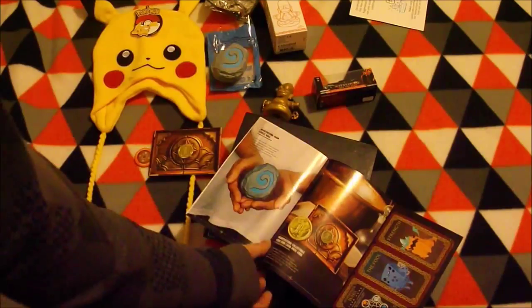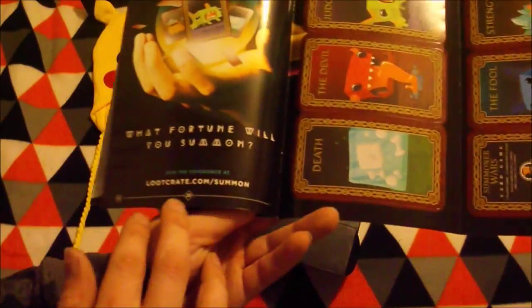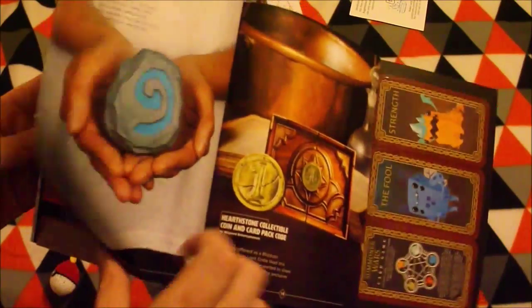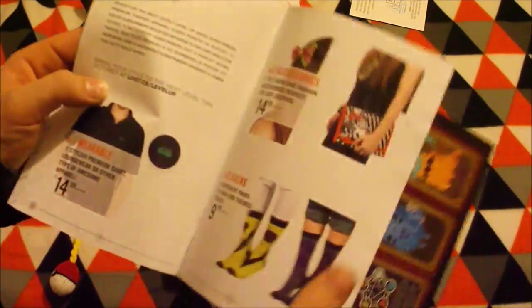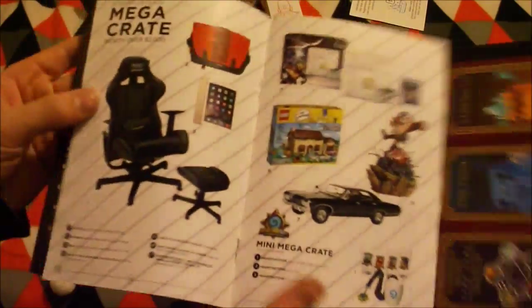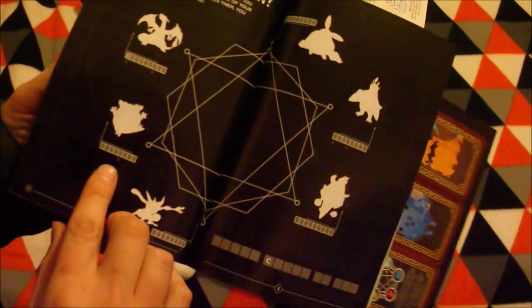What fortune will you summon? LootCrate.com slash summon. Phone stress ball, Pokemon hat, Summon button, Homer Simpson, Buddha, Impala car, Supernatural. Accessories from last month. Loot Crate Pokemon. Yeah.